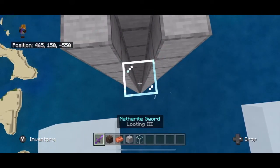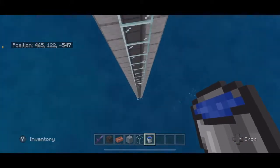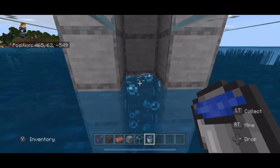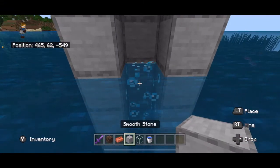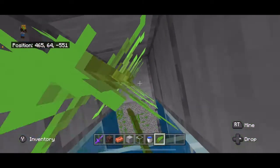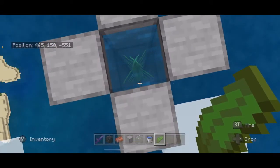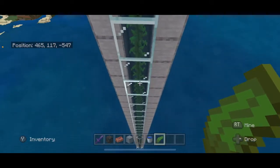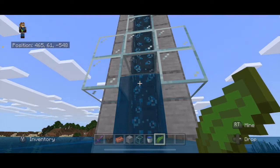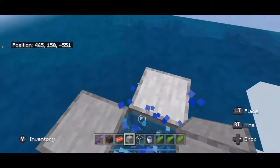Make the last one smooth stone like the rest. Take a bucket of water and place it there, then jump down to the bottom. We're waiting on the water to come down. Lay down a block here — there's our water. You're going to need a ton of kelp. Good thing you're in the ocean! Plant the kelp all the way to the top — that converts everything into source blocks. Jump down one more time and break that block.